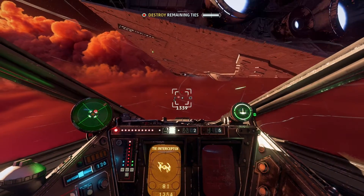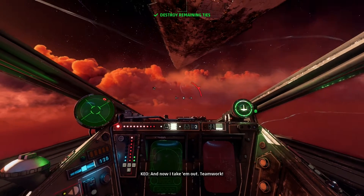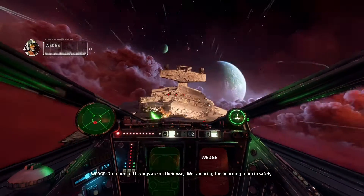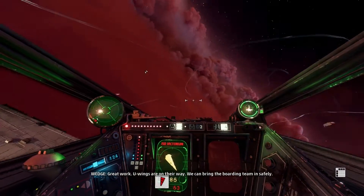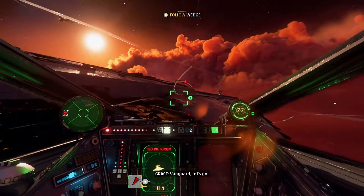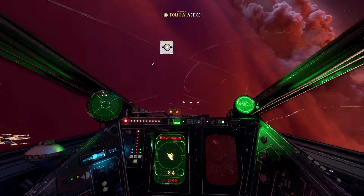This guy's about to get fucked. Shoot that Ion and then we're playing. You take him out. Great work — your Y-wings are on the way, we can bring the boarding team. Follow me to the rendezvous. Bad God — let's go! That's how we do it. Back in action. There's still a guy up? Where's our boy at? Oh, he's over here, on top. There he is.